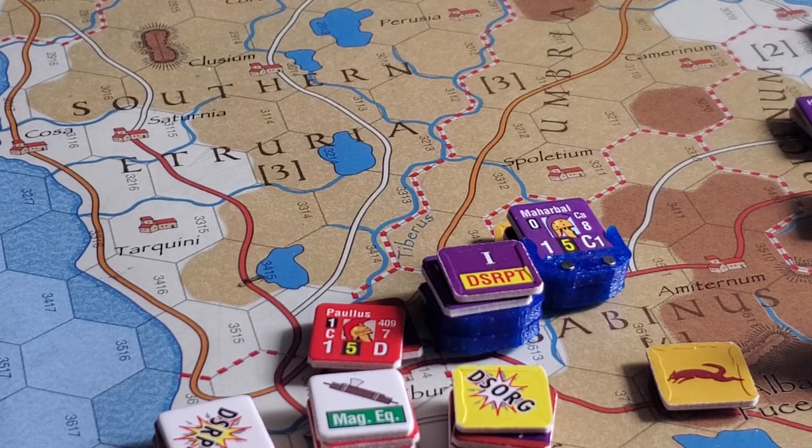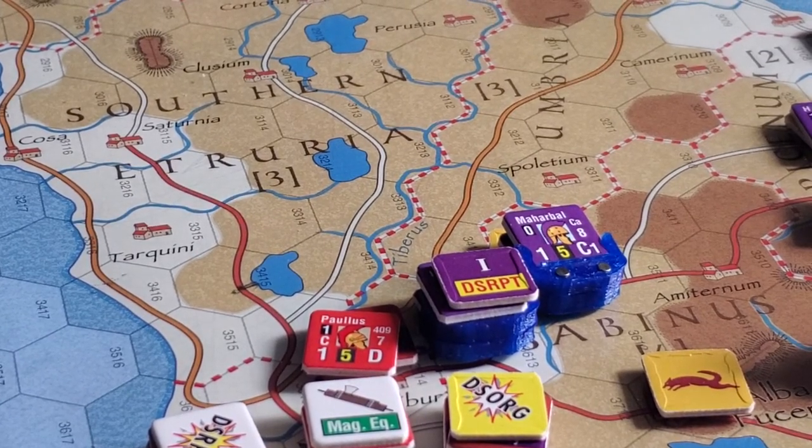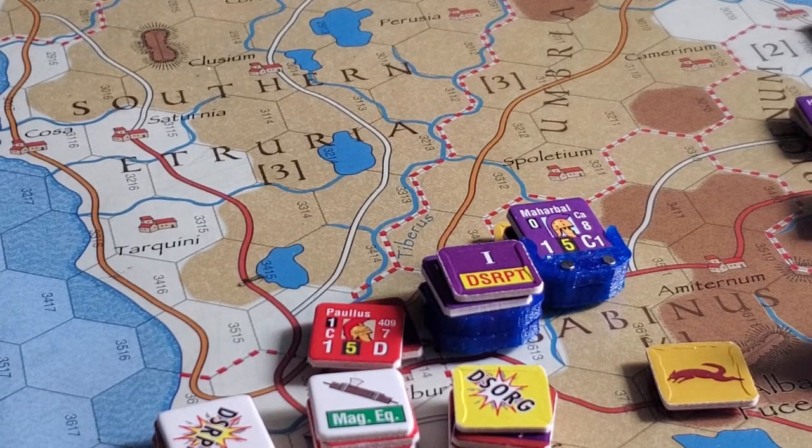The next chit is siege attrition, so we'd go through a siege exercise, look at all the other places with sieges and resolve that. The next one after that is Margo — his final chit — with nothing he can really do. Then there's another siege attrition, and then the dictator comes out again, which is where I'd have to stop and check the rules.